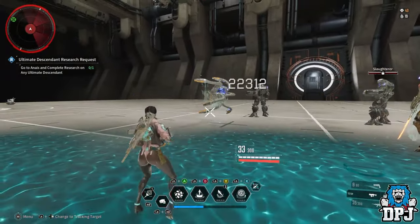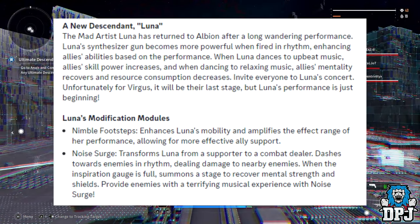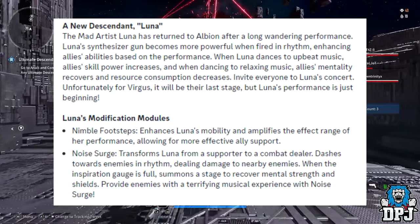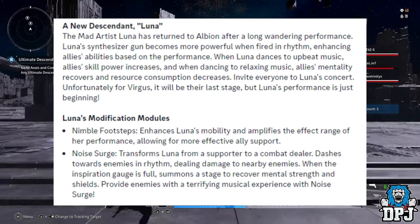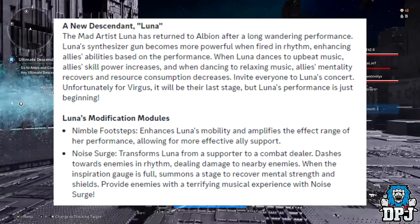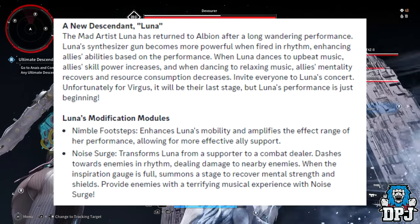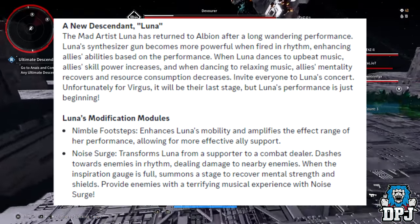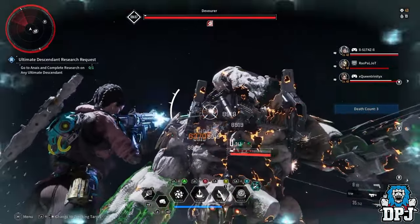I love the ideas they have for ultimate Valby and I'm very excited to play her — I'll probably end up buying her. Next up, we have Luna, a new descendant. The mad artist Luna has returned to Albion after a long wandering performance. Luna's synthesizer gun becomes more powerful when fired in rhythm, enhancing allies' abilities based on the performance. When dancing to upbeat music, allies' skill power increases; when dancing to relaxing music, allies' mentality recovers and resource consumption decreases.